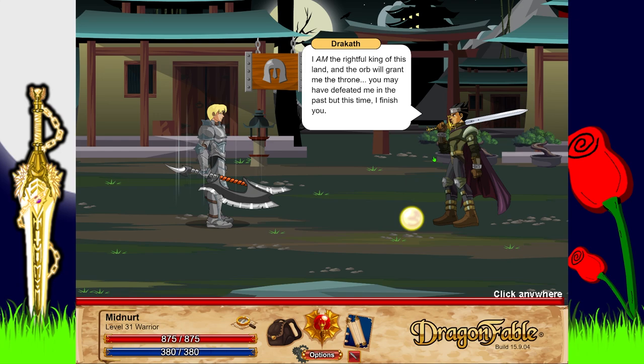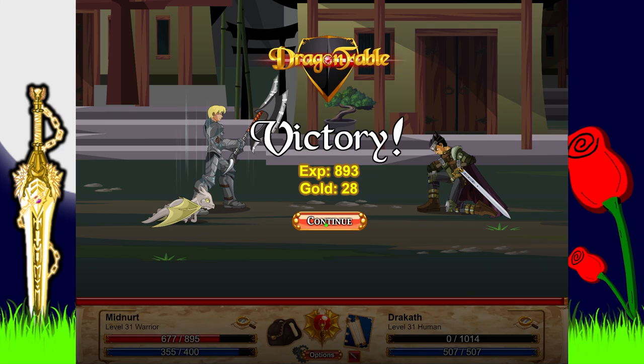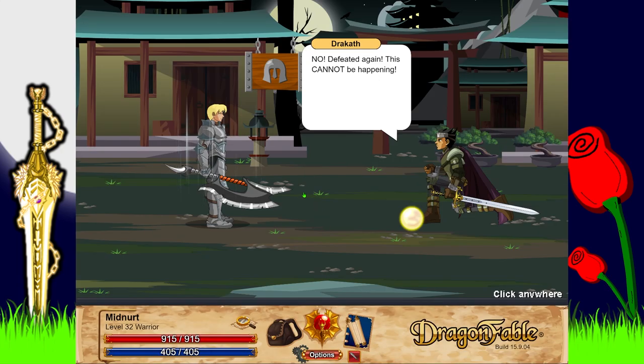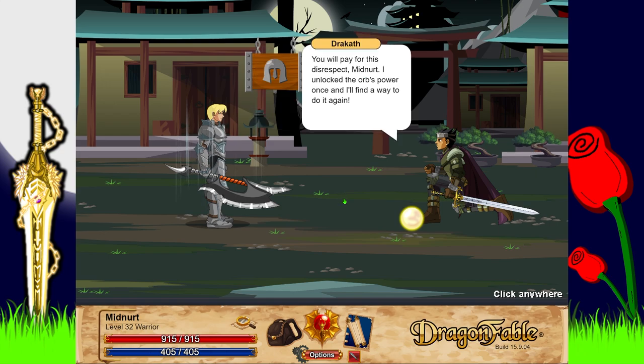He says he'll finish me this time, and we fight. That was easy as always with Dracath. Defeated again. 'This cannot be happening!' I say: 'I hate to say I told you so, Dracath - actually no I don't. I told you so. The orb's power is never yours, it is mine.' I pick up the orb and launch a little mini tornado.